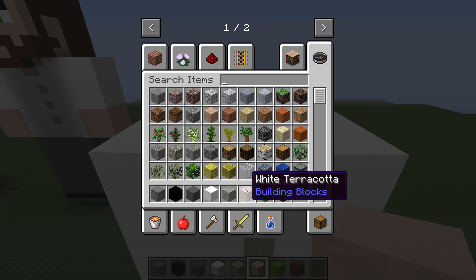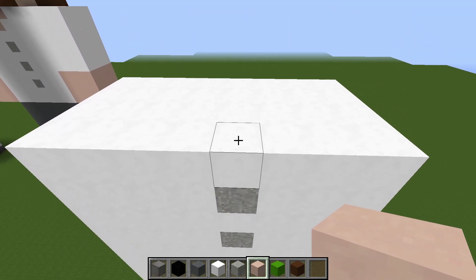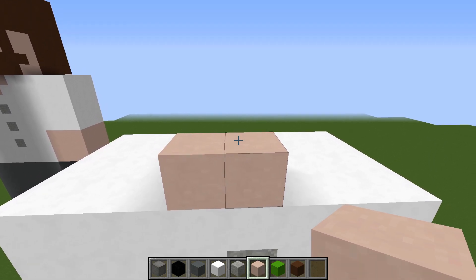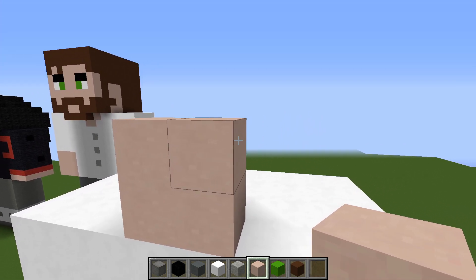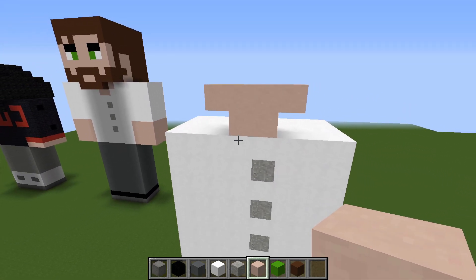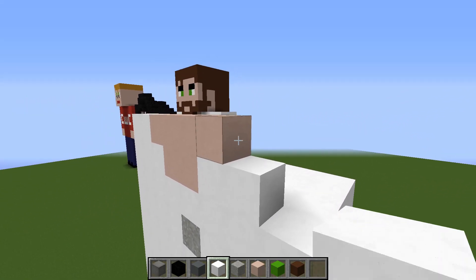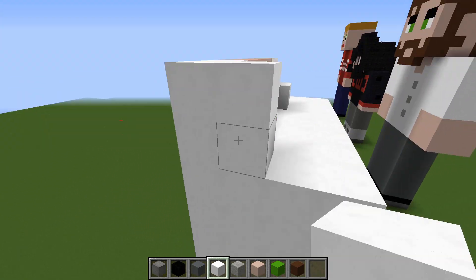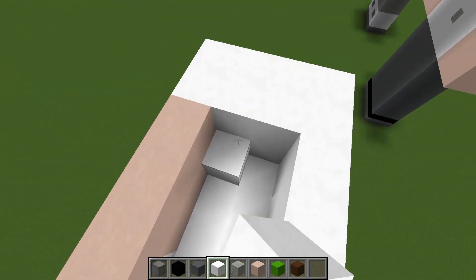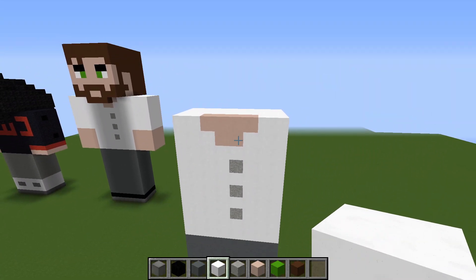For the neckline we're going to be using white terracotta. Above the buttons, in line with it, place one block there and then another block to the side, then on top do two more blocks and one block out either side. Fill it in with white blocks up to the neckline and you should end up with something like that.